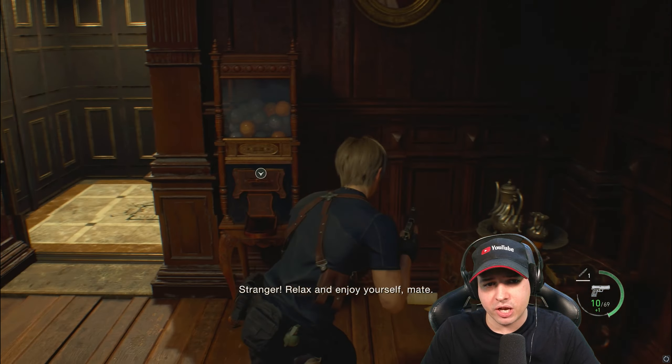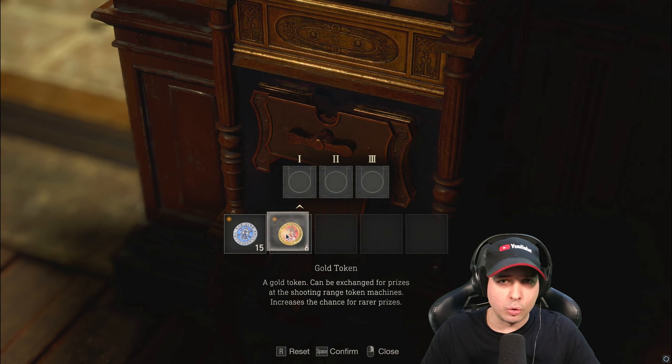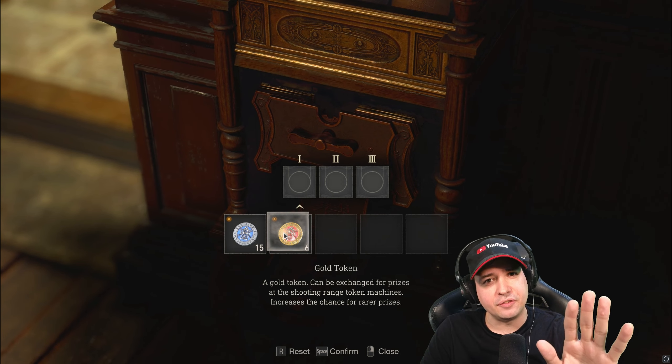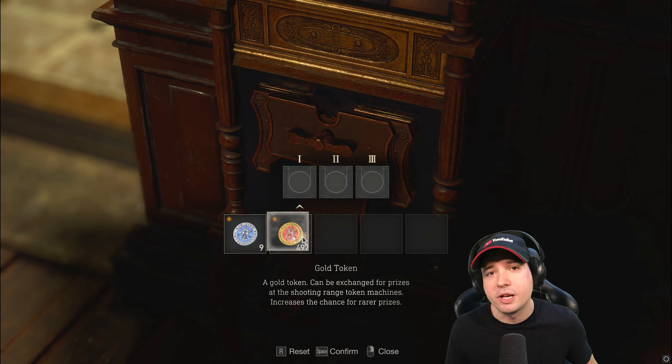I have already completed the shooting range. I have six of these gold tokens, as you can see. You should have at least — well, the number you need is four. And then you can make it happen. We found this out right here.